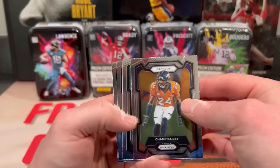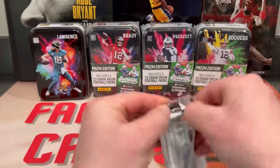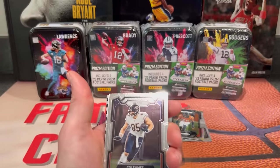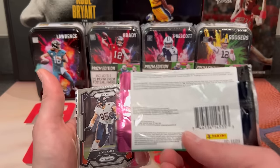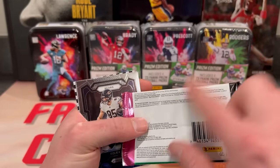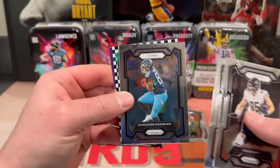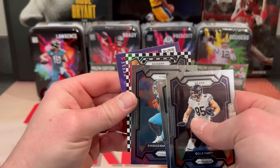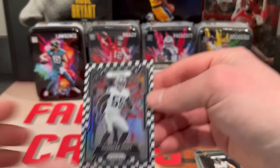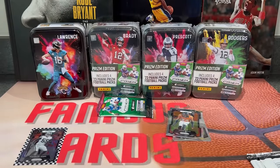Looks like our first pack we've got all base — DeShawn Johnson. You get the chance at the red and black checker or white. These are retail packs. Black and white so we got a checkerboard — Chandler Jones. We'll take it, we got a checkerboard in the first box.